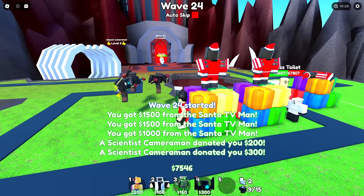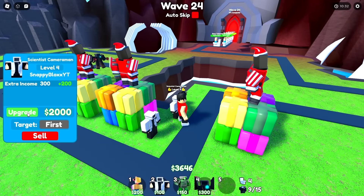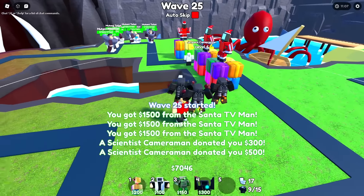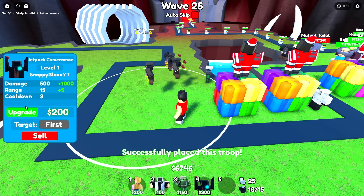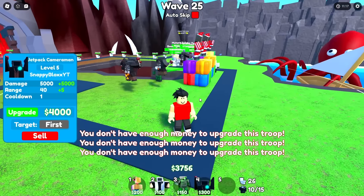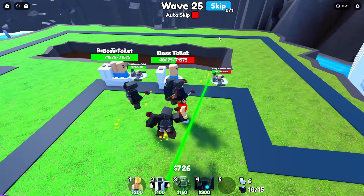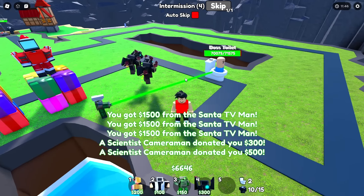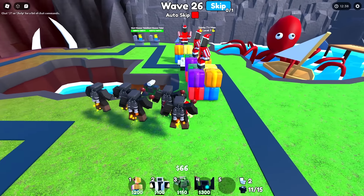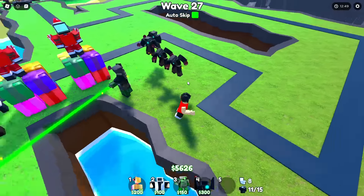Let's max out this one. Autoscape's back on, we're absolutely filthy rich. Might as well upgrade these two — we're rich, it's fine. I'm getting like 7,000 per wave — that's crazy. Let's just place some more jetpacks. We were so close to fully upgrading it. The bus haul toilets — oh, what bus haul toilets? Silly me, why was I worried? Skip wave, place another one, fully upgrade him as well. This is just too easy. I'm gonna turn autoscape back on — this is free.